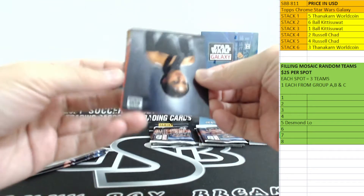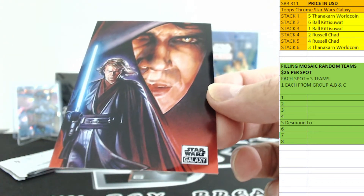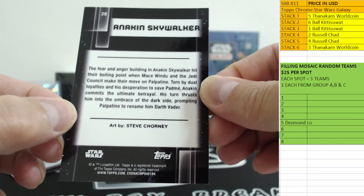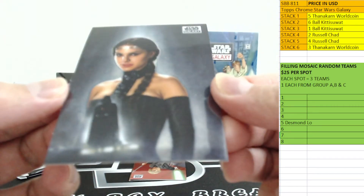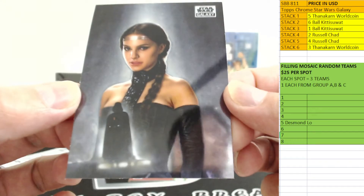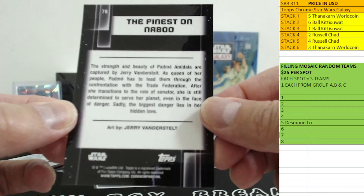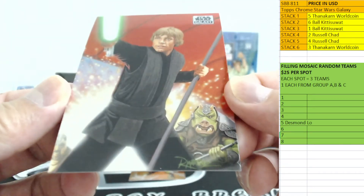Stack number three — Ball got one autograph per box, hopefully we can pull more nice numbered cards. Wow wow — Russell will be very jealous on that card! Anakin Skywalker — wow, this one is nice. Padme with a little Darth Vader in front. Very nice card — the Binance on Naboo. Queen Padme Amidala — very cool cards, I really want to collect those ones.